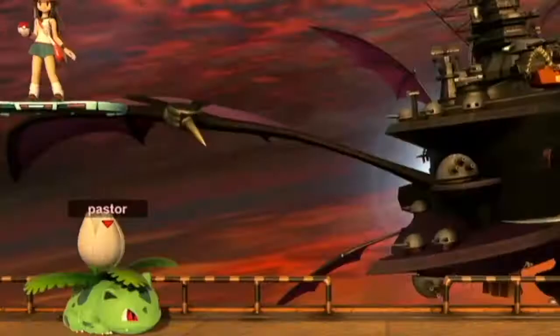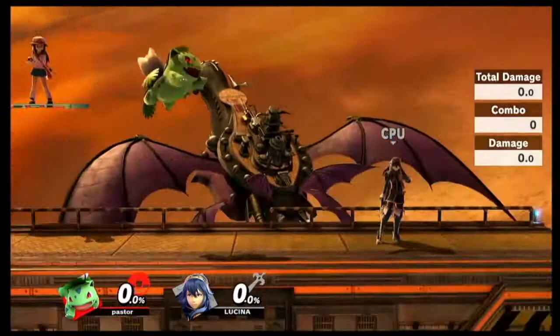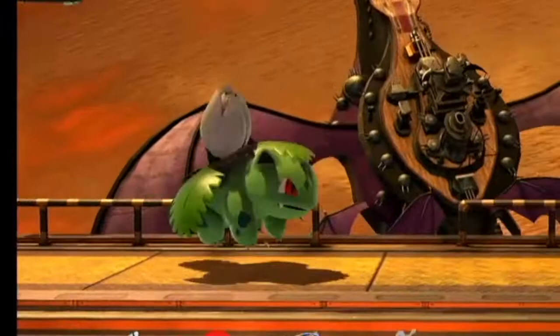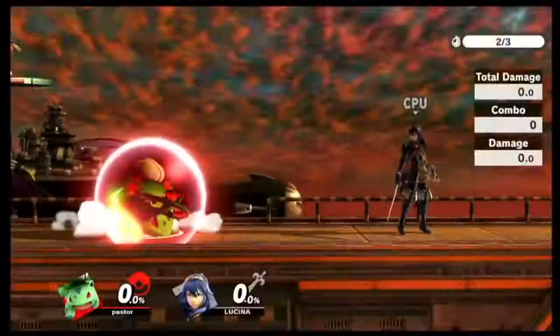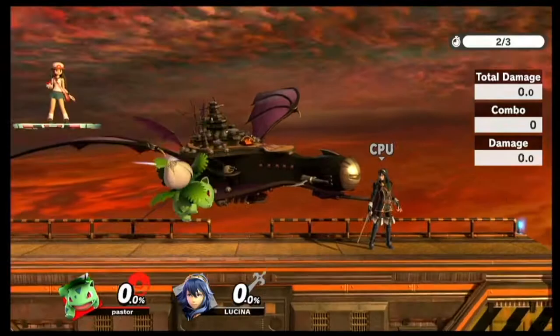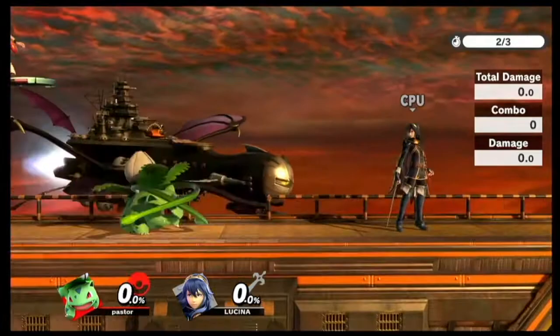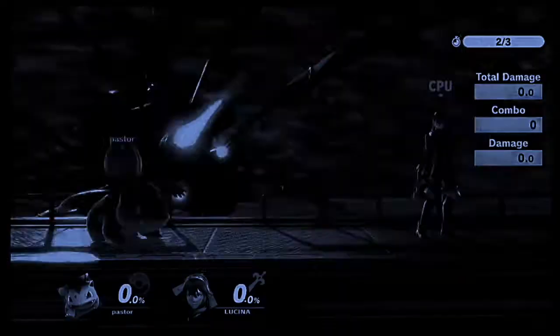Now let's get into aerials. First off, you have neutral air, and neutral air is a fantastic move out of full hop. When you land with it on the ground, you have a lot of lag. You see how he bounces - kind of on his back first? That is the amount of lag that you have. Neutral air won't be safe on shield unless you full hop it. And you can actually air dodge right after - if you time it correctly, you should always be able to shield on command. So you always want to full hop these; you don't want to short hop.